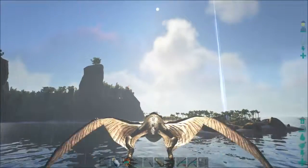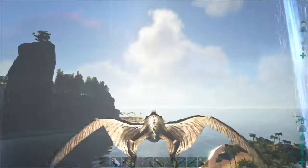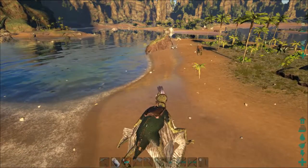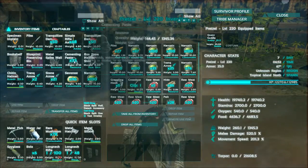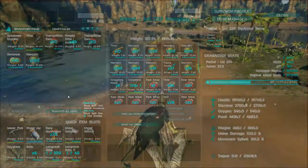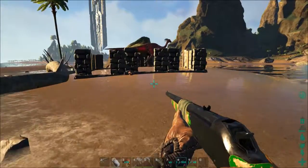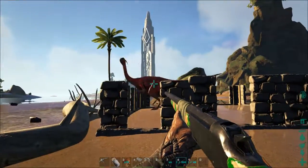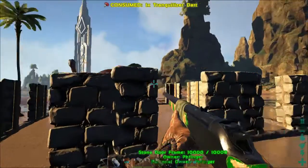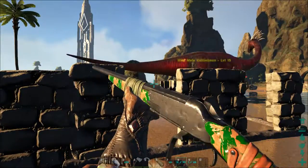All right, you just sit tight, buddy. I got the veggies, got my trank darts, got my narcotics. These guys are tricky to knock out because they don't have many hit points and you do not want headshots on these guys - you want body shots. You definitely want to wait about five seconds between each shot because you can kill them if you shoot too fast.